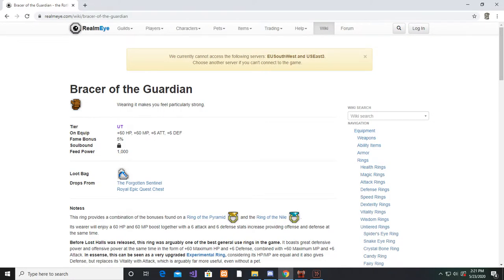Lastly, for the ring, I would use a Bracer. This item is a very rare drop from the Shatter's first boss. It gives you a plus 6 attack and plus 6 death stat bonus, along with some health and mana. I understand that this item is very hard to obtain, so I think a great substitute would be a Pyramid Ring.